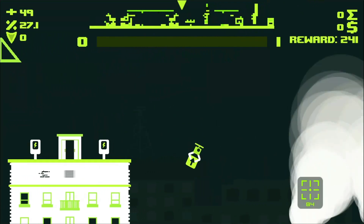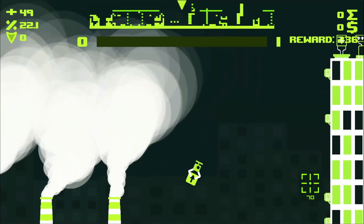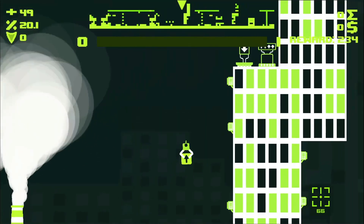I think the pixelized mess at the top of the screen is supposed to represent a mini-map or something, but it honestly gets in the way of the other graphics when it starts overlapping the foreground.